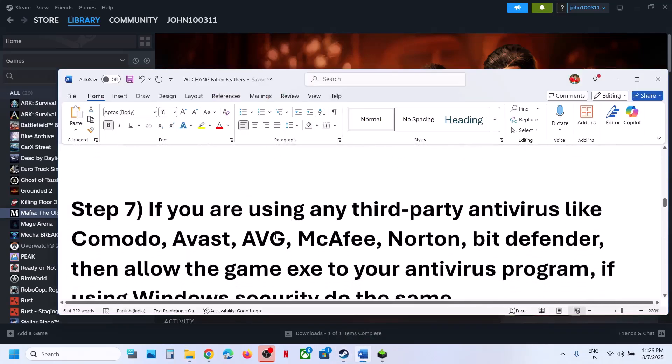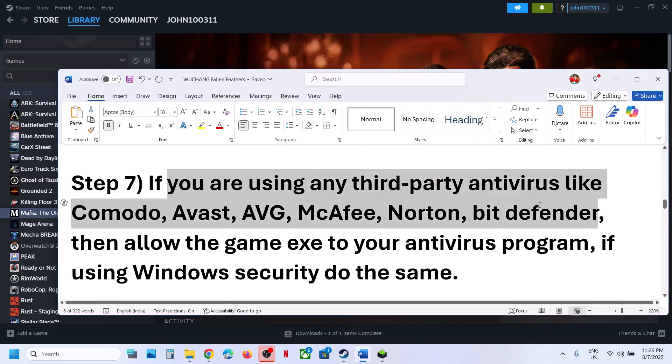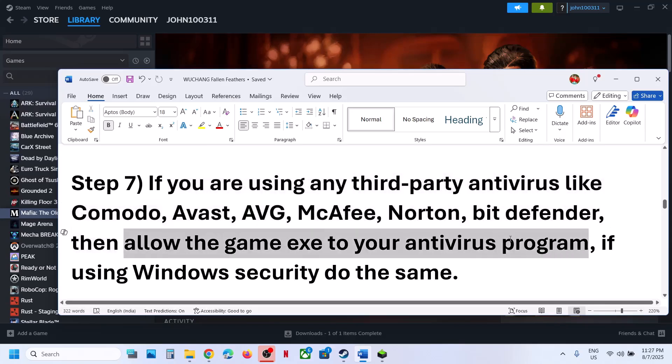The next step is to handle antivirus software. If you're using any third-party antivirus like Avast, Norton, Bitdefender, McAfee, or whichever antivirus program you have, allow the game EXE file through your antivirus program.